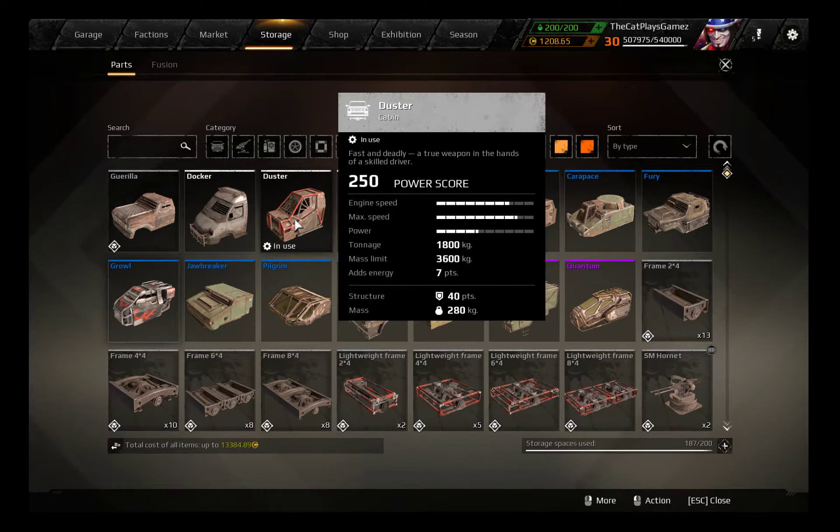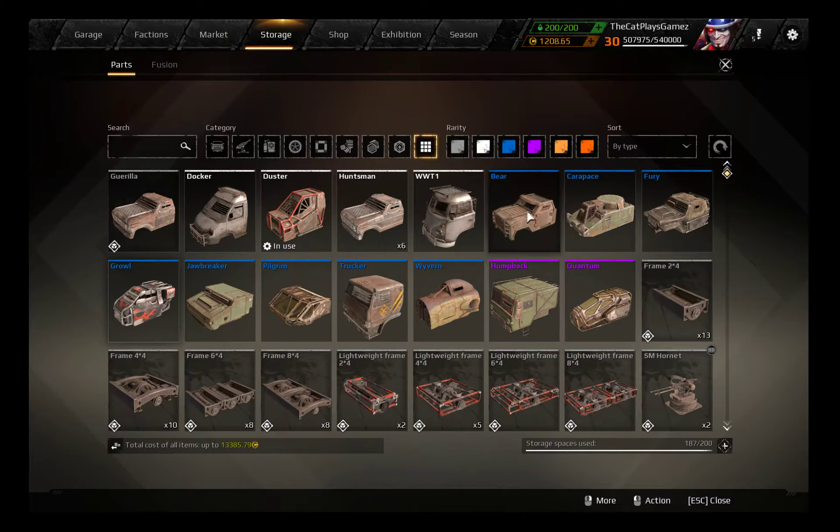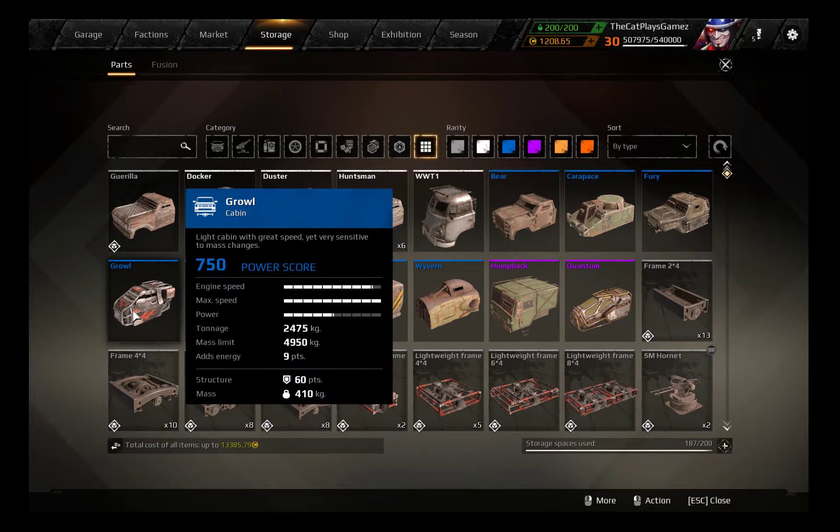The Duster is only obtainable via the market since it was a reward for the closed beta. The Grille and all other parts except those three are all craftable, so that's not really a problem. The Grille cabin also has 410 kilograms of mass and 60 points of structure.